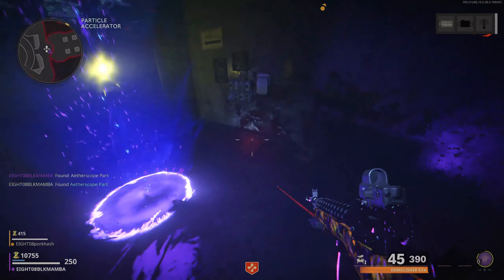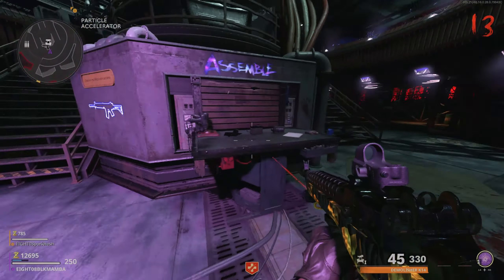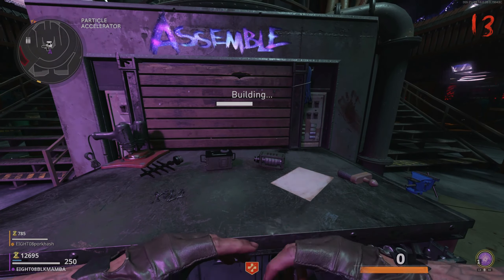The last part can be found in the starting room underneath the stairs. Pick that up, kill the dogs, and you'll be teleported back out of the ether. Go to the pack-a-punch room — there will be a desk that says 'assemble' on it. Build the ether scope on that, pick it up, and you're ready for the next step.